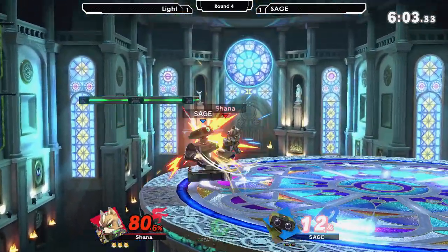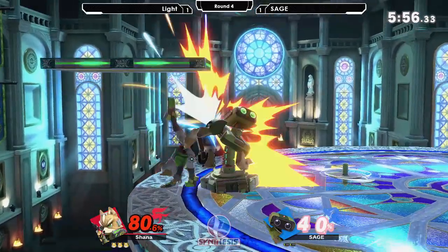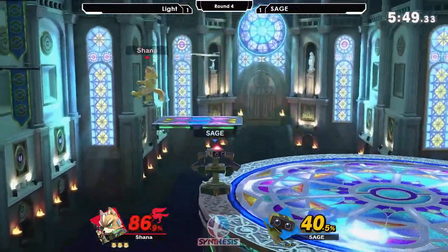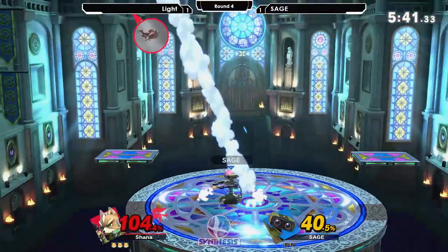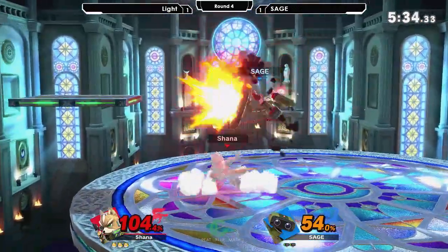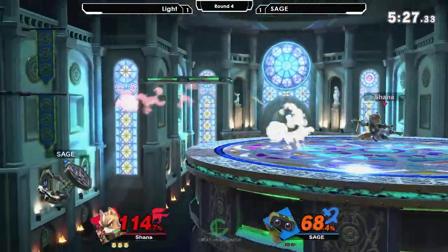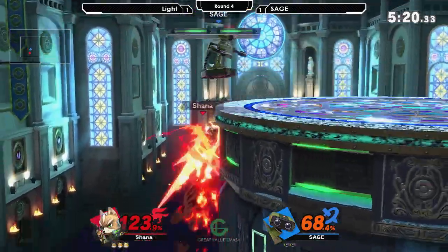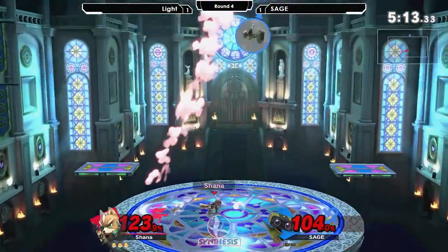The up smash going to take it again. Light has made so much money off that and is going to continue to try and make bank. The parry at the ledge — really good call out. Sage opted to take an escape off the stage; I don't think he meant to air dodge there. Making it back, no SDs. Down throw into the up air — not going to kill just yet, but he's reaching the percent where down throw up smash could come soon.